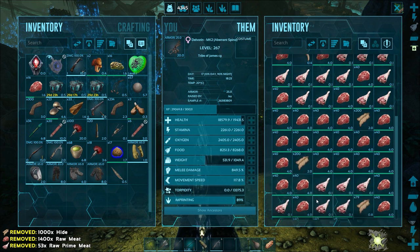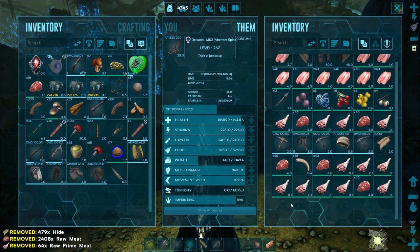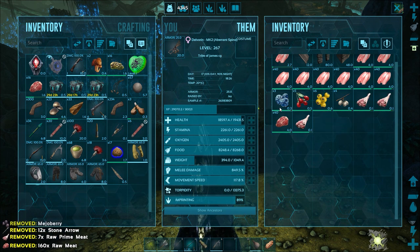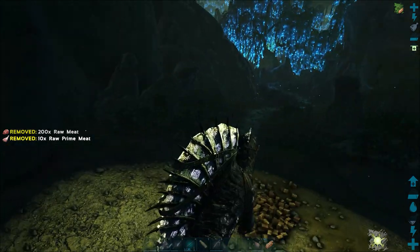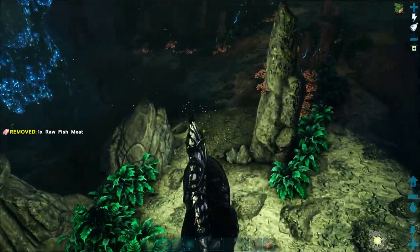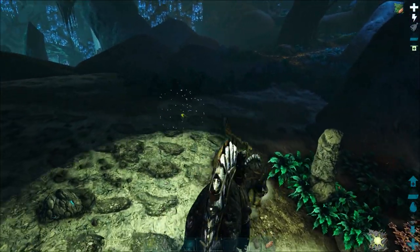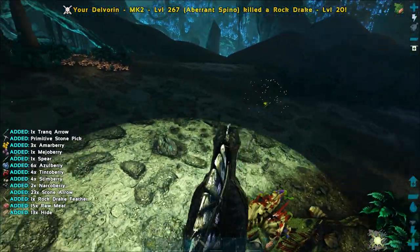With the update as well, the Anki can now auto-gather, which is going to be great because if we tame a Kakarnos, it's just going to be a really easy way to gather metal. Metal is pretty abundant on this map - you can see all these blue rocks I'm going past here, they're all metal rocks. Once you get into the blue zone, metal's not really a problem.